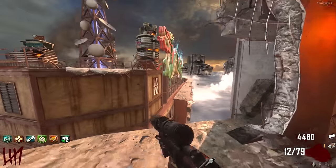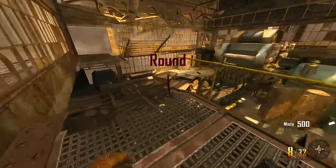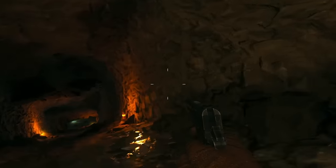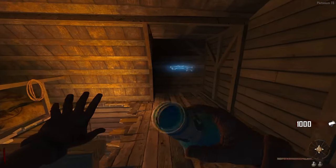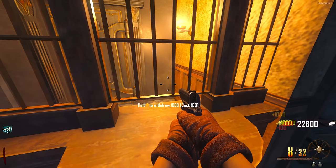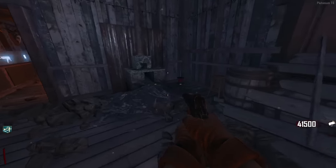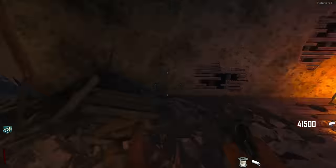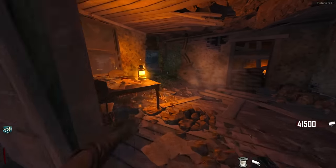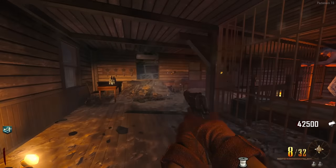Let's finish up our last Richtofen easter egg - Buried! We're on Buried now. This easter egg isn't that bad, we just need a bit of luck. I'm withdrawing 40k points from the bank - that should be enough. Also found out that the bowie knife can do the whole sign step in the mineshaft, so I'm not wasting 6000 points on galvaknuckles anymore. We're going to need the Paralyzer and the time bomb.